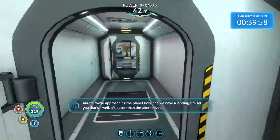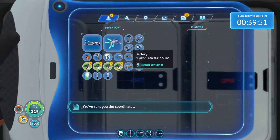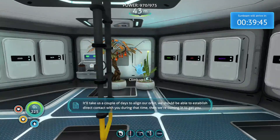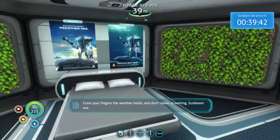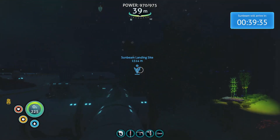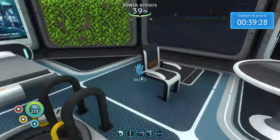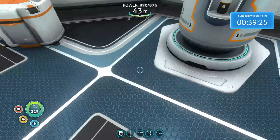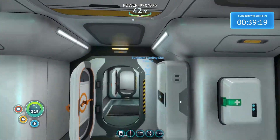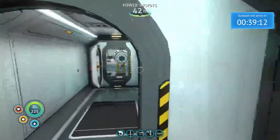Aurora, we're approaching the planet now. We have a landing site for you — well, it's better than the alternatives. We've set you the coordinates. It'll take us a couple of days to align our orbit. We should be able to establish direct contact with you during that time — then we're coming in to get you. Cross your fingers the weather holds, and don't leave us waiting. Sunbeam out. Well, this is a thing — we've actually got an on-screen timer. We could actually be getting out of here. And on that note, we'll end this episode. The next episode we'll go to their landing site and see what's there and prepare. Hopefully we'll be able to get off this rock and go home.